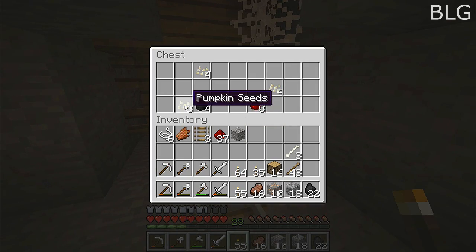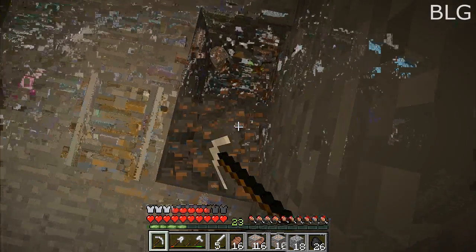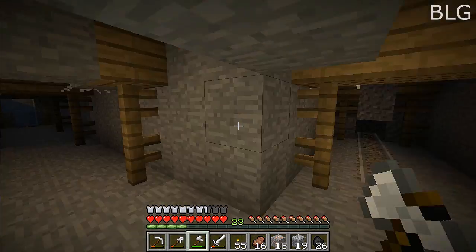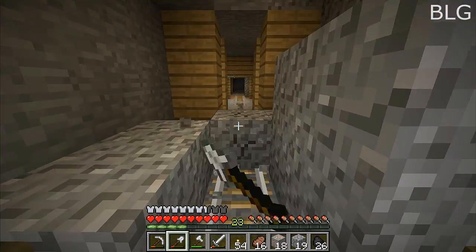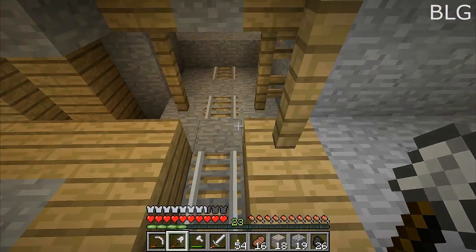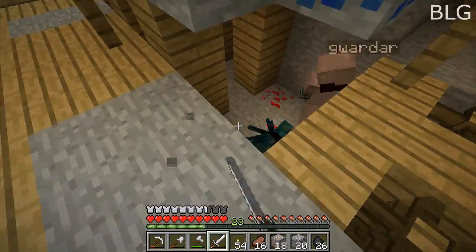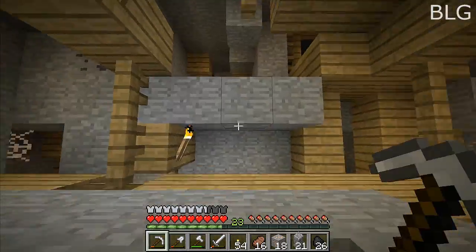Here's a chest — we got 11 pumpkin seeds. Are you getting that iron? I'm getting gold right now, there's some iron back there too. There's just so much coal. A zombie appeared. Cave spider! Ow ow ow — I'm getting hurt. That may have been me a few times — it's all good.